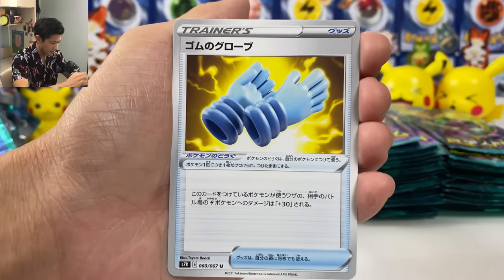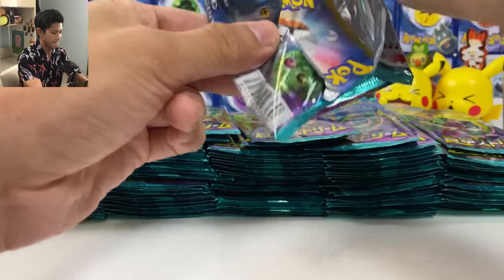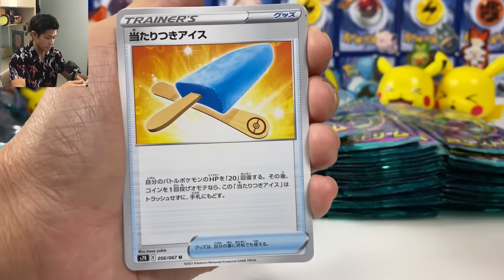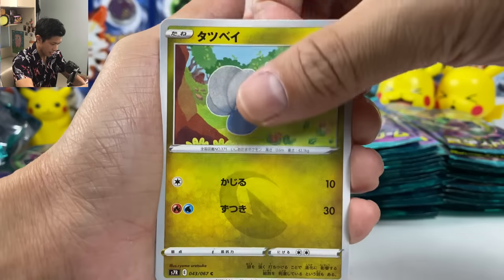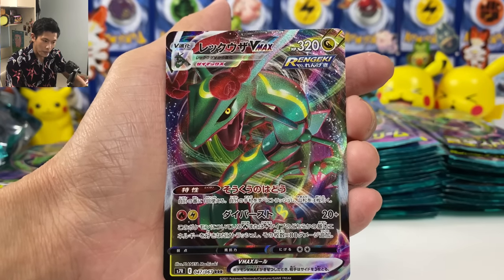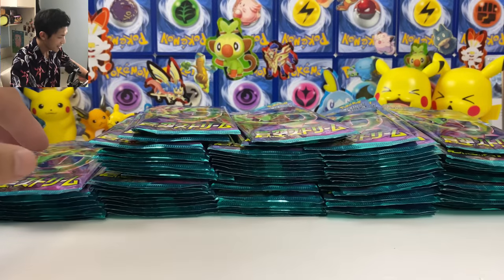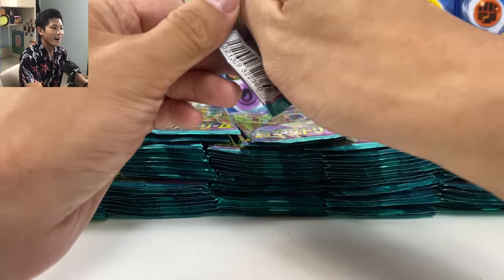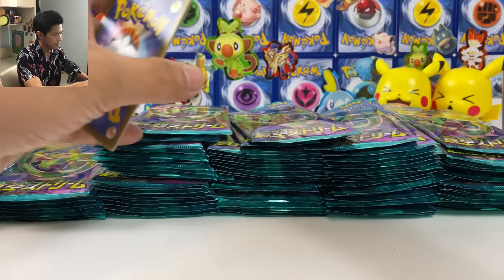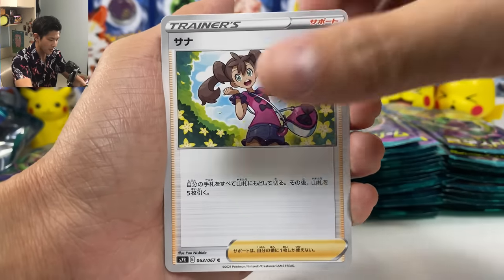Cloyster, Scolipede, and we got rubber gloves. We got 100 packs to open, so let's speed things up. Ninetales — oh wow, we got two in this one. This is nice. Because you're not guaranteed to have a Rayquaza V card per box.